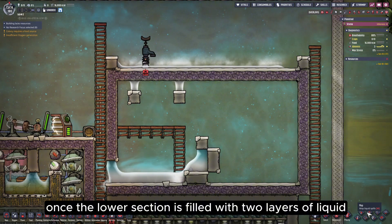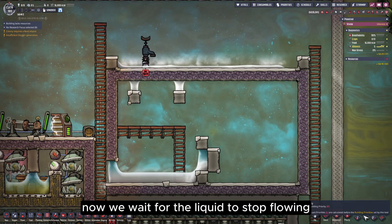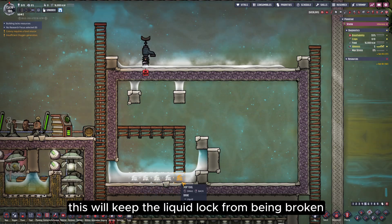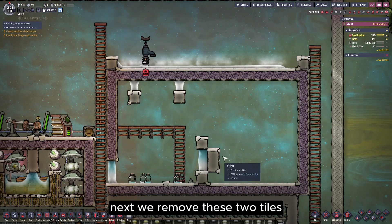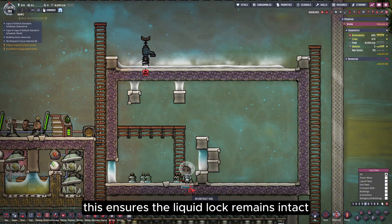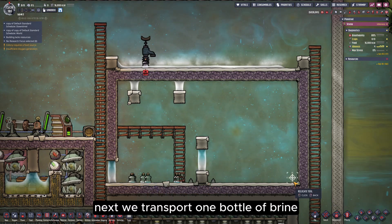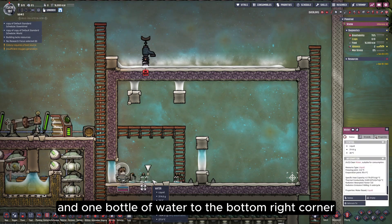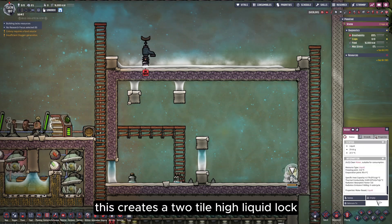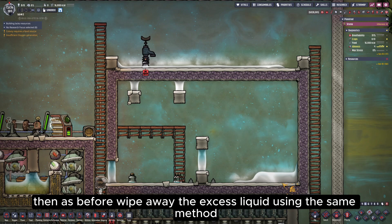Once the lower section is filled with two layers of liquid, we can remove the bottle emptier and the tile beneath it. Now we wait for the liquid to stop flowing. After it has stopped, mop up the excess within the exact area shown in my video — this will keep the liquid lock from being broken. Next, we remove these two tiles, starting with the top tile and then the bottom tile, to ensure the liquid lock remains intact. Then we transport one bottle of brine and one bottle of water to the bottom right corner and empty them one after the other, creating a two-tile high liquid lock which mainly serves to restrict the DRECO's movement path. Then wipe away the excess liquid using the same method.